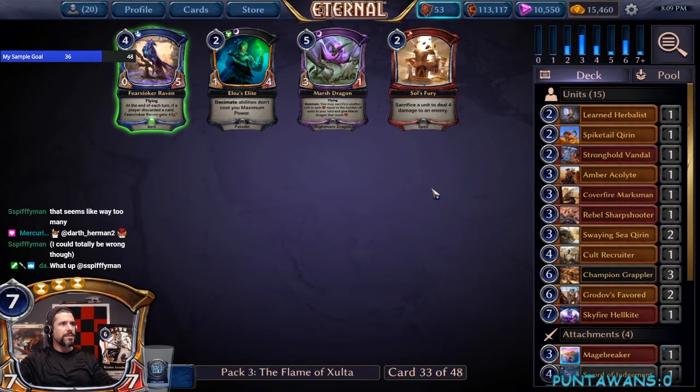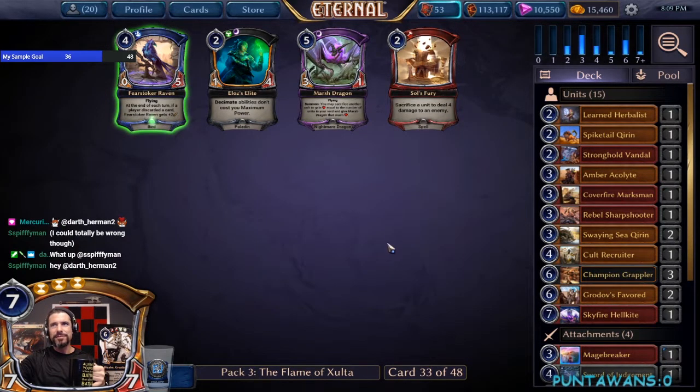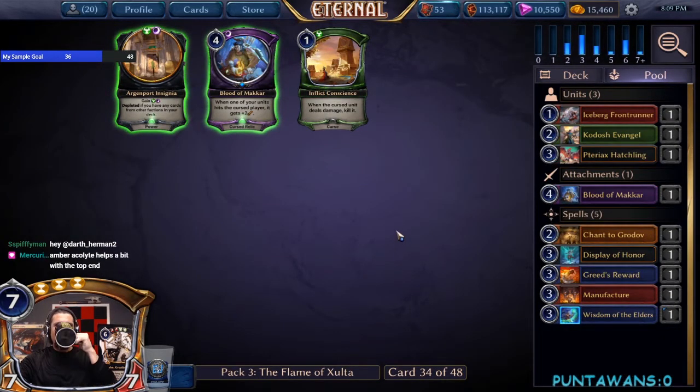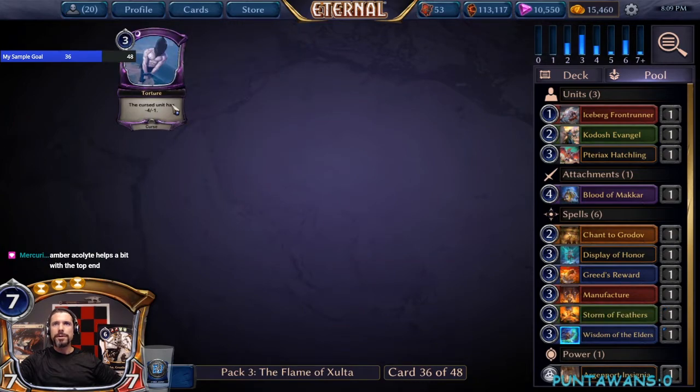Five, six, seven drops — that seems like way too many. But if you will, get there — this is the beef. Trust me, it'll work out. We could take Inflict Conscience for additional removal — probably correct. We'll probably take the fixing actually. I just don't see us really doing much with these other cards.